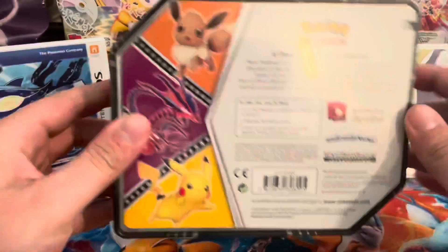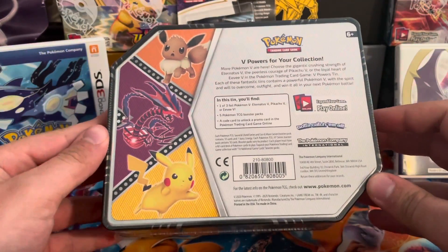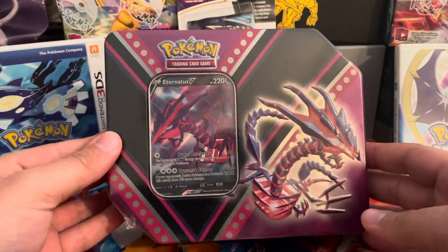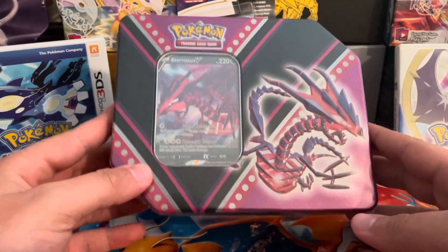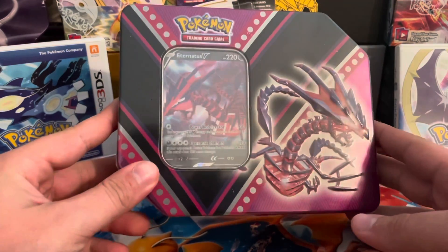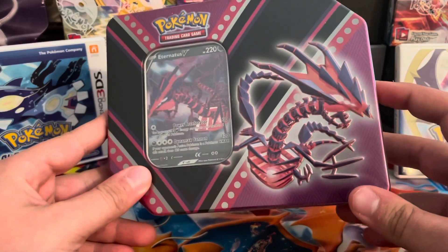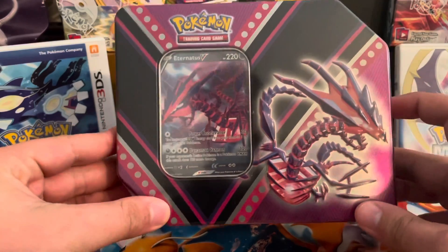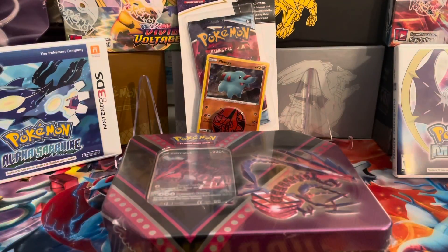It's a smaller tin, so I was kind of shocked. But still, five packs. I found this at my local comic shop for at least MSRP — like $25 is what these are going for. Really wanted one of these for a while. On eBay they're selling for like $40, so I thought we had a good deal. Let's get it started.